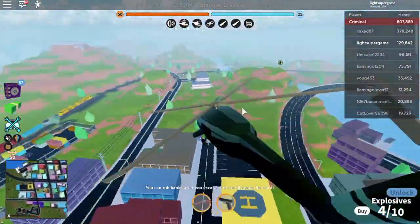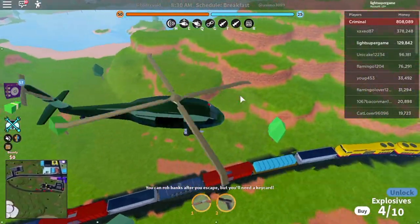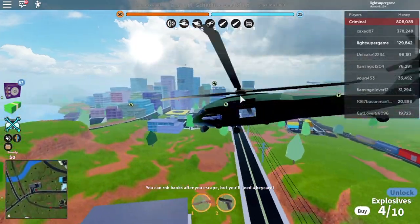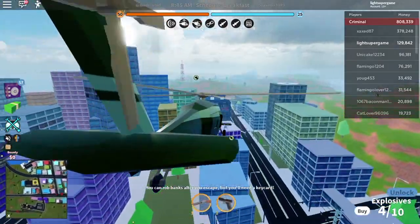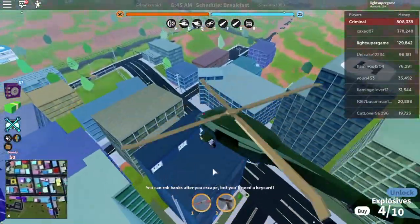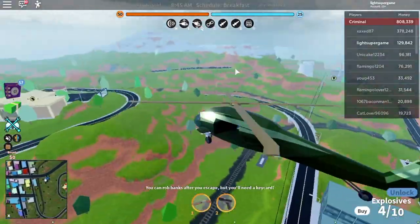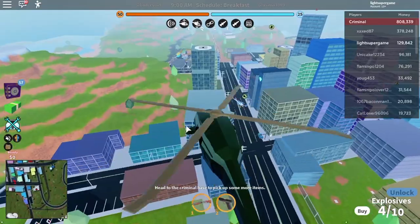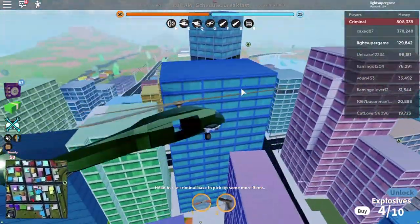Remember: museum or power plant first, then jewelry or small stores, then train or cargo plane. If you don't have the Boss Pass you won't know exactly when they open up. The best bet if you're continuously grinding is to go museum and power plant because they open the quickest and earn quite a bit of money, then jewelry and small stores, then cargo plane and train.